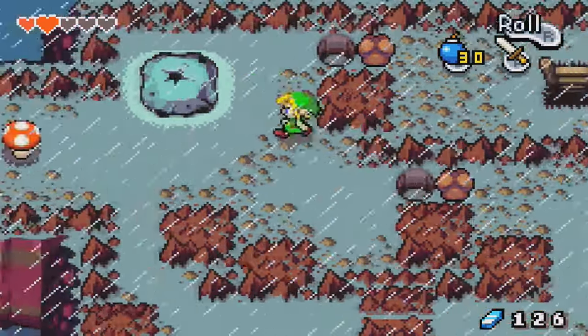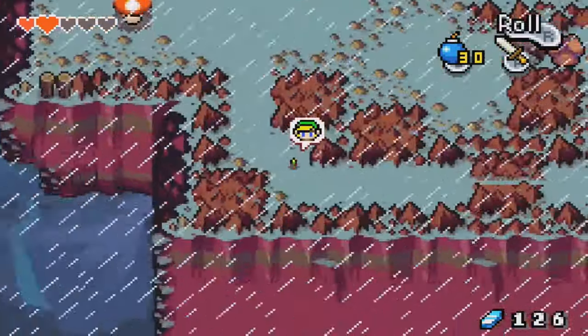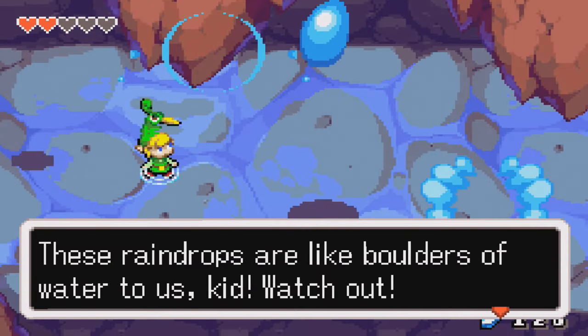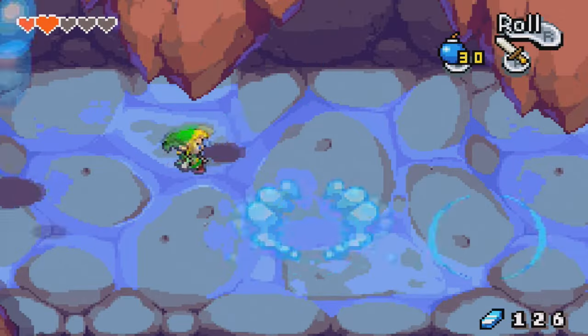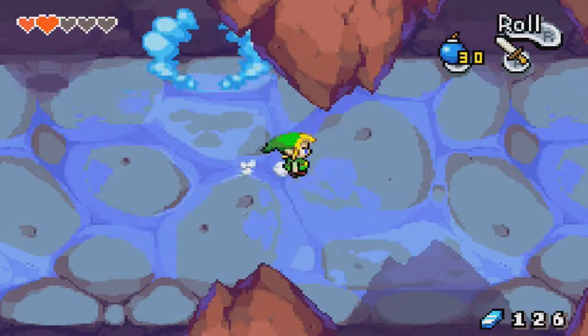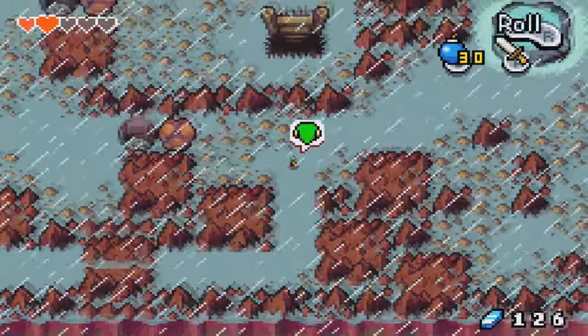So obviously the answer is to shrink ourselves and go down this way. Now keep in mind, these raindrops are like boulders to us. If one of them hits us, it'll sting something fierce. These are basically boulders you have to look out for, even though they're droplets of rain. But thankfully, we're done with them now.